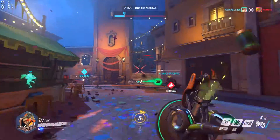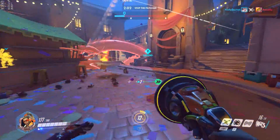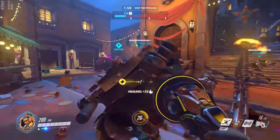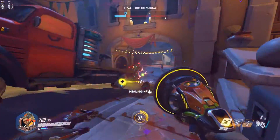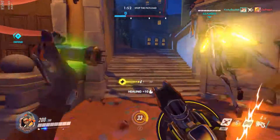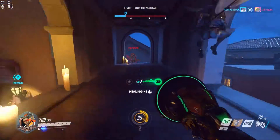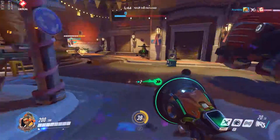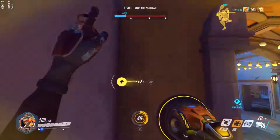Lucio's shift switches between his speed and his healing. When you have healing selected you'll have gradual healing for yourself; when you have speed selected you'll have slightly faster movement just by having it active. His E pumps up the sound of the song you're playing — so if you have speed selected and press E, your team and everyone around you gets a big burst of speed, and if you have healing selected, everyone gets a big burst of healing.